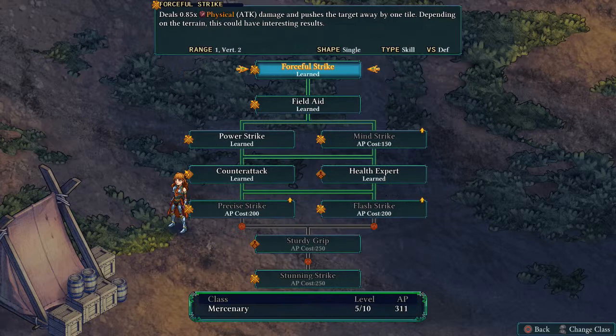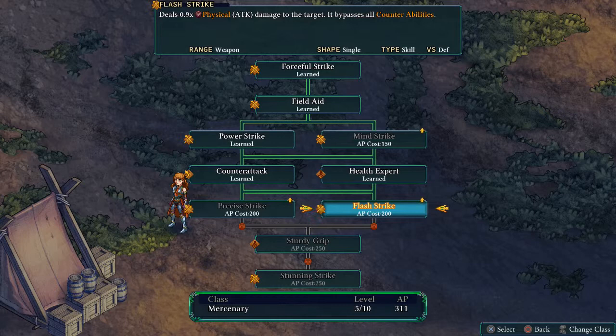Next up is Anadine. I think for now we'll just take Flash Striker for her as we did with Kyrie — always good to miss out on the enemy's counter abilities.